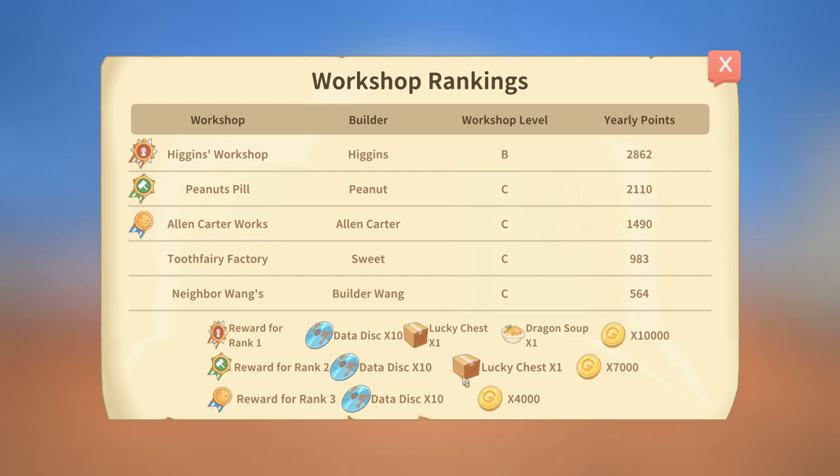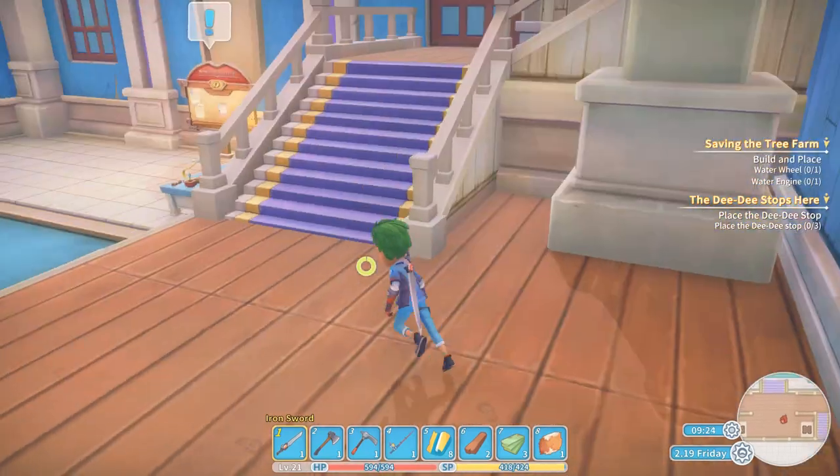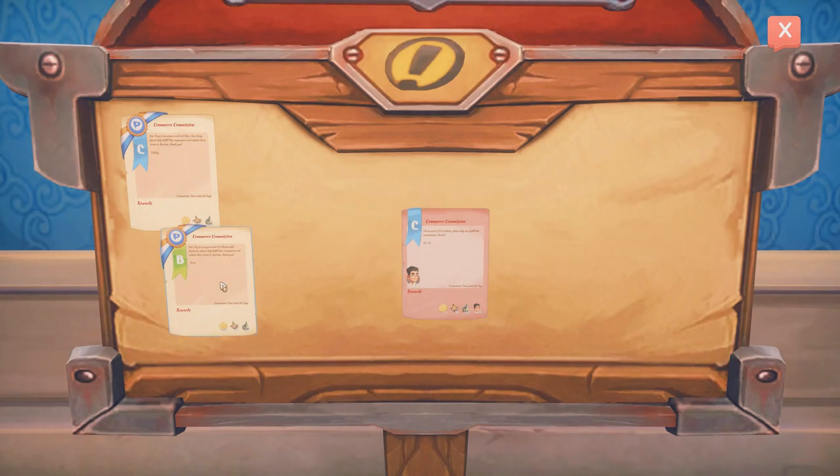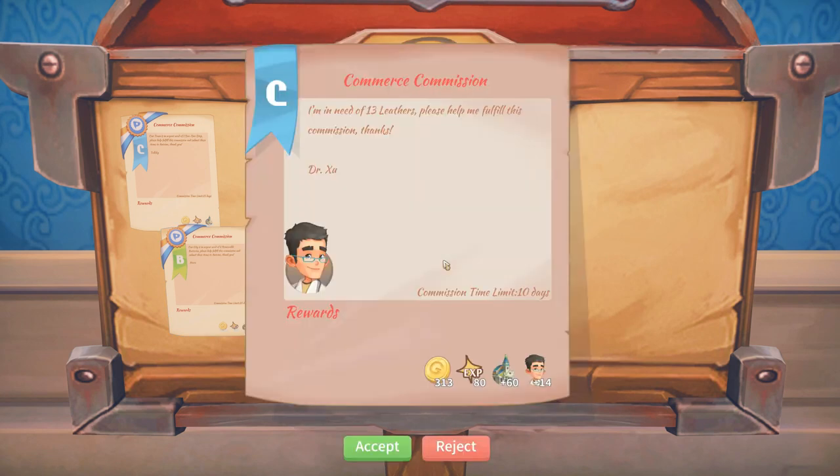But right now, if we finish second, this is what we'd get - and that's kind of important right now because I need to do a lot of things, I need gold. I love gold. Our city is in urgent need of two removable batteries - 20 days, 2,000 gold. Not bad.